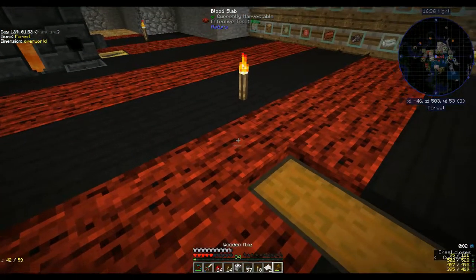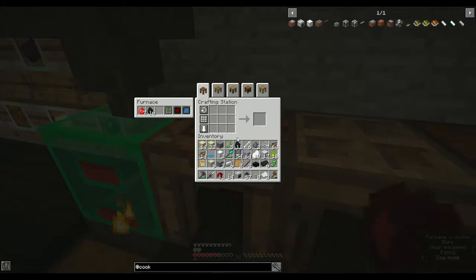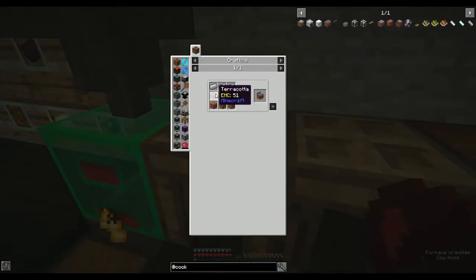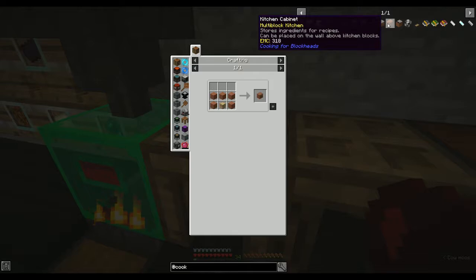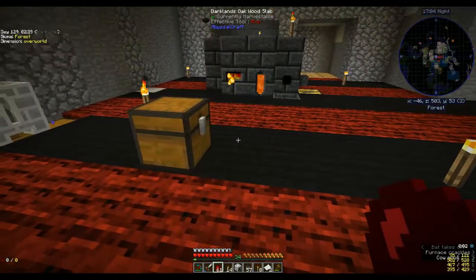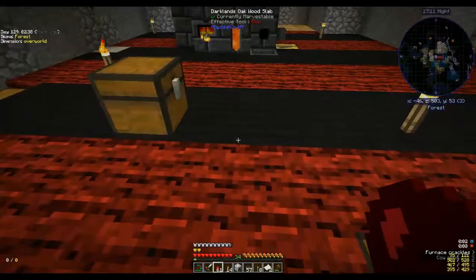Let's put that in and eat some cooked apple. The thing I like about the Botania ring — the Ring of Magnetization — is that it will pull everything to your feet rather than just gathering for you. Right, the fridge is done. Then the sink needs more terracotta, iron and a bucket of water. Going to need terracotta for the counters too. Let me go get the clay to make our terracotta — I'll be right back.